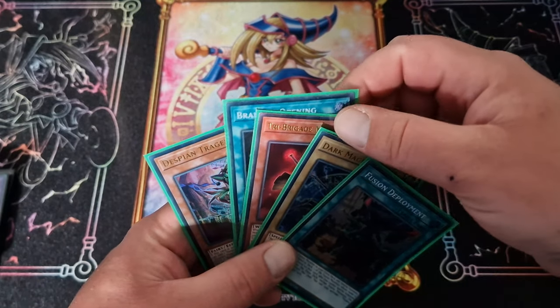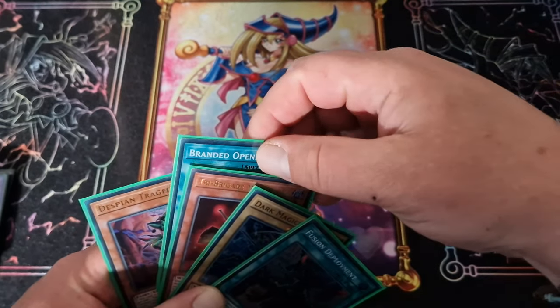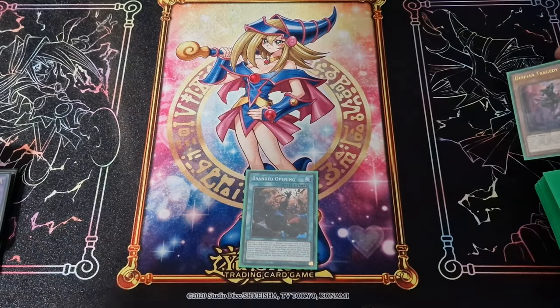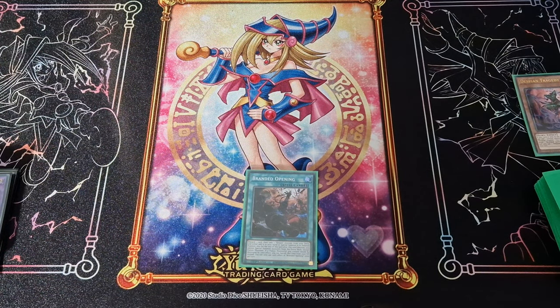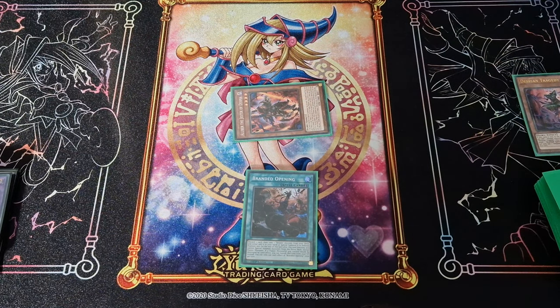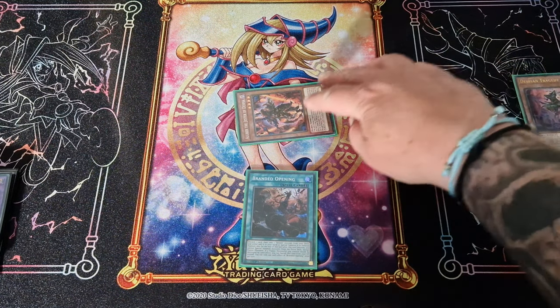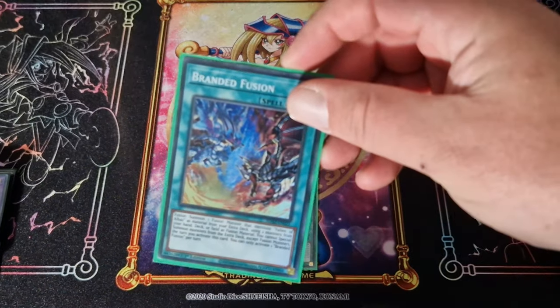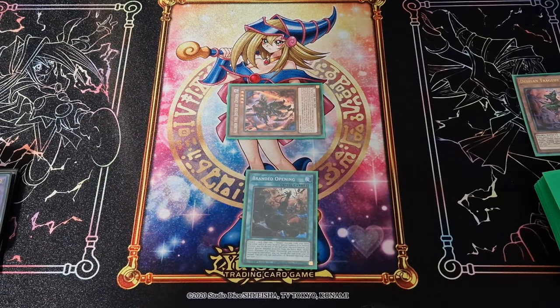First, you can activate your Branded Opening to discard your Despian Tragedy, and that's going to special summon your Aluba from your deck. Then, chain link one chain link two: your Tragedy is going to add a Despian monster from your deck to your hand, which will be your Guiding Queen, and then your Aluba will get your Branded Fusion from the deck.